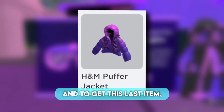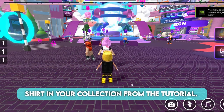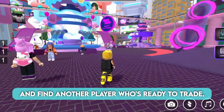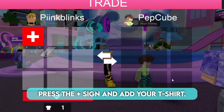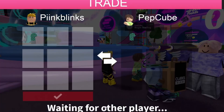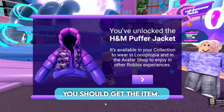And to get this last item, you have to trade with another player. You should have at least one shirt in your collection from the tutorial. Press D to turn your trading status on, and find another player who's ready to trade. Once you find someone, hold D to request to trade. Press the plus sign and add your t-shirt. Once you're done, you should get the item.